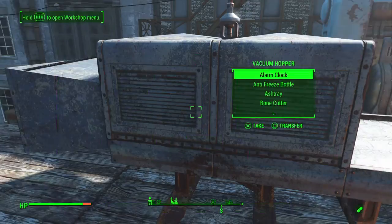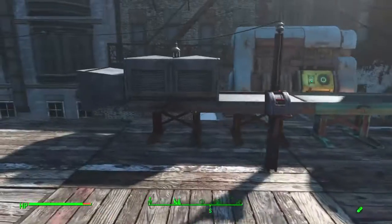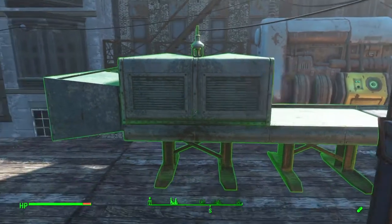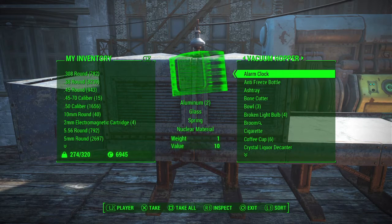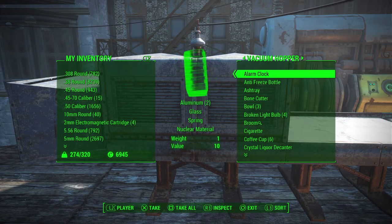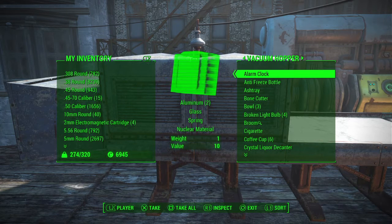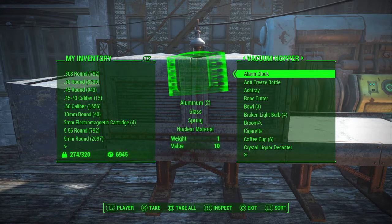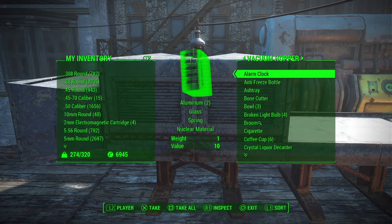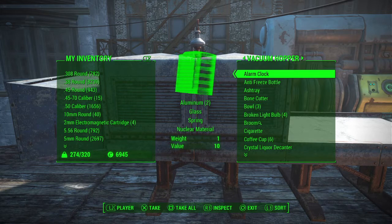The same thing happens when you're using the forges in the conveyor belt systems for manufacturing. Using that alarm clock as an example — if I'm building something that requires aluminum, the alarm clock will get used up and all the other material that was in there gets wasted. This is harder to avoid because you'd have to scrap all of your material, then pull the raw material out one by one, load it into your conveyor belt system, and sort it all out.